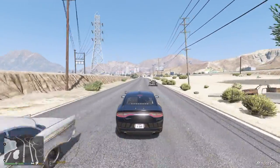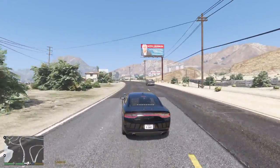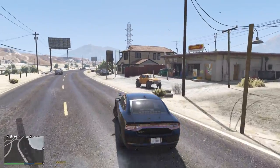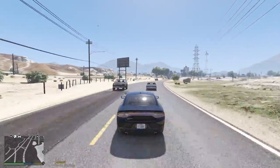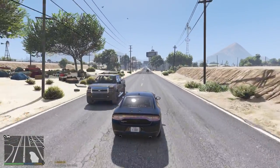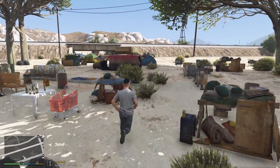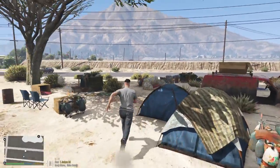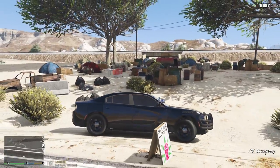There is a new homeless encampment. We'll check that out here in just a second once we see the one house added down here. We're going to stop by real quick at the homeless camp. We're going to take a step out here and see there's a few people. People do spawn here so it just depends on what time of day it is. There's a potential that someone could spawn in any of these chairs. There's one guy back there next to his shopping cart.